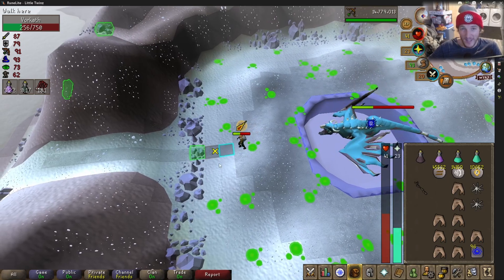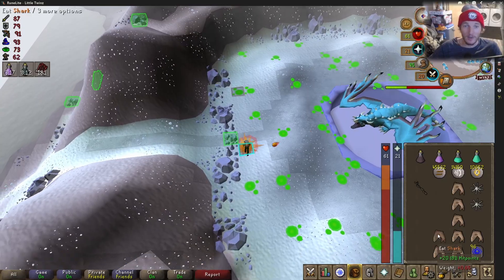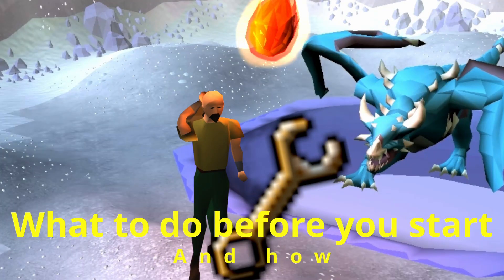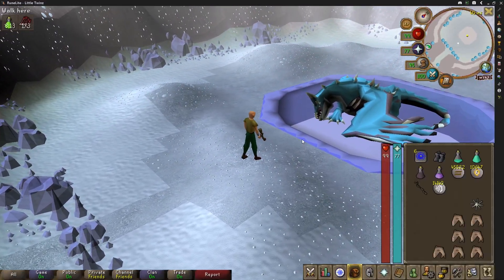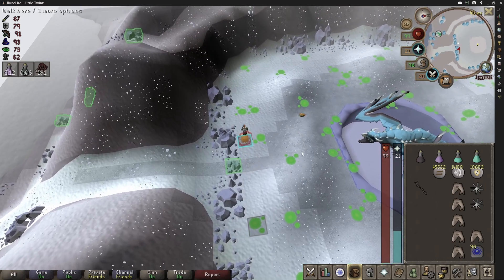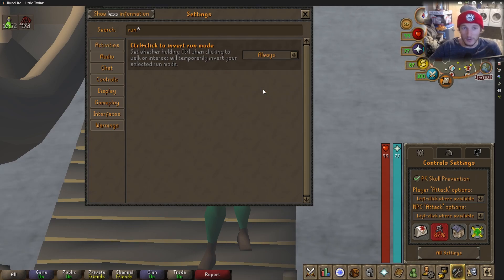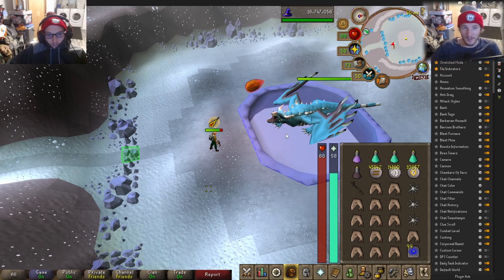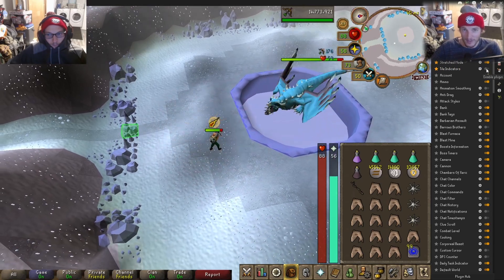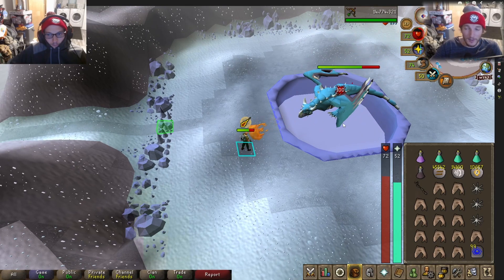But before any encounter with Vorkath, you need to ensure that you have a couple of settings turned on that will help you out a lot. Before you start the fight, turn your run energy off because you're going to need to be walking during the acid phase. The first setting is turning on control-to-run. Vorkath can one-hit KO you with his fireball attack, and if you have a slow reaction time, it really helps to hold control and click away so that you don't get hit for like a 60 — it still does big damage if you're only one square away, and when you're walking you're just slower.